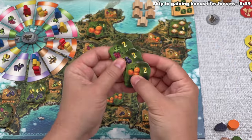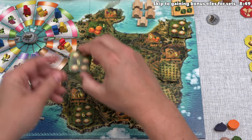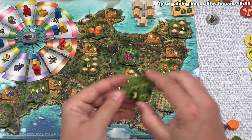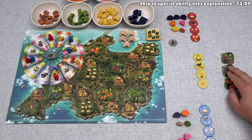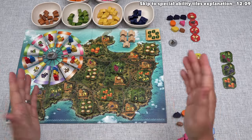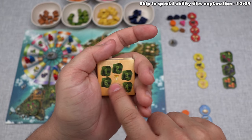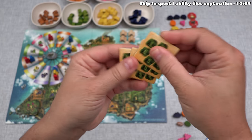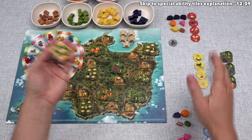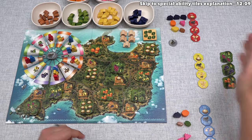Every tile is worth its number of points at the end of the game, so we just gained six victory points by taking these three tiles. We then flip up the face-down tiles on each stack. Now, there are tiles numbered one through six, and every time a player has at least one of each of those numbers, they take the top bonus token. The top one is worth seven points, then six, then five, then four. By grabbing three twos right off the bat, we made it harder for opponents to complete sets, since you need one of each number to gain these bonuses.